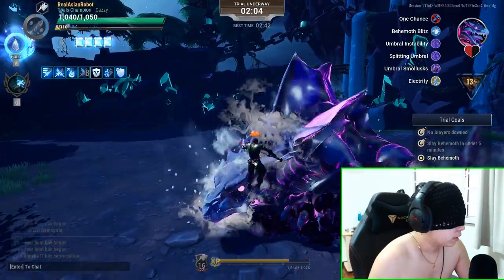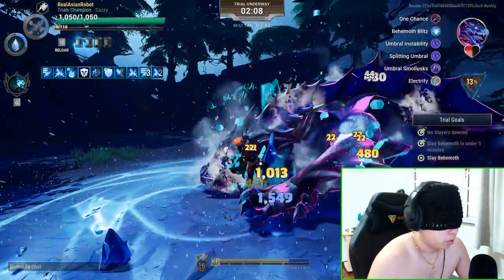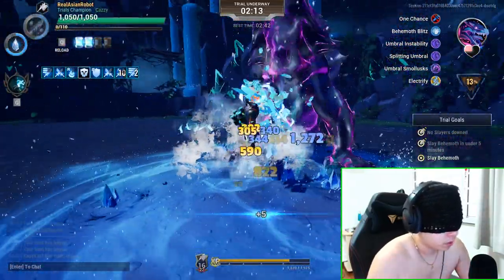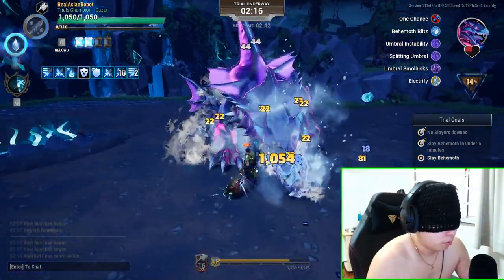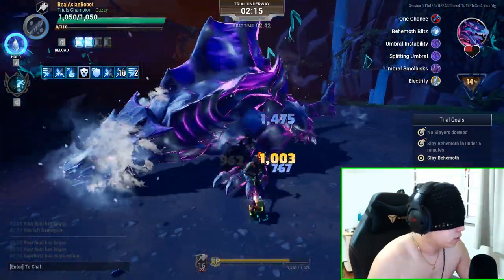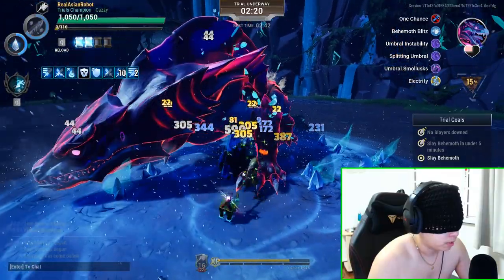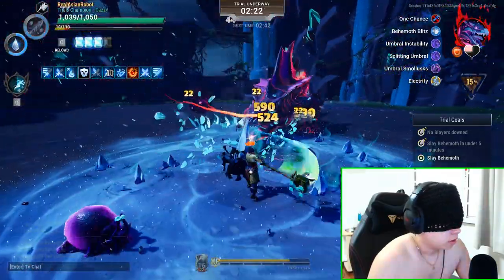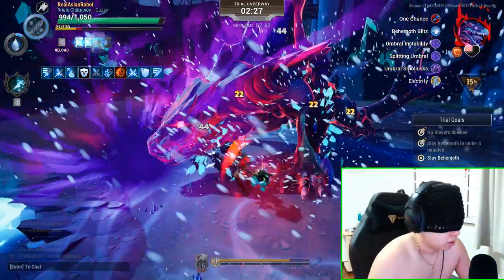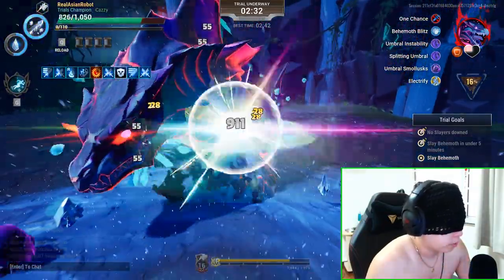Watch those umbral balls like hell — if you do, you will be able to survive. Your main goal is just to keep swinging and surviving, that's all you want to do. If you hear umbral balls spawn, duck, weave, do whatever you can. You should be able to get a part break on the head, at least as shown there, which is what will basically help you overcome this hyper annoying trial.